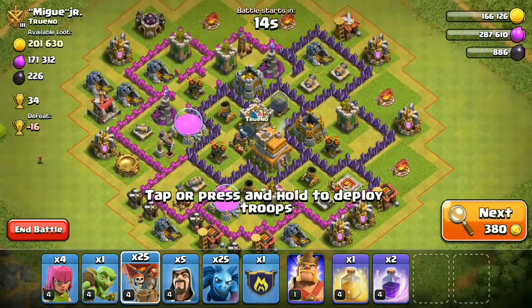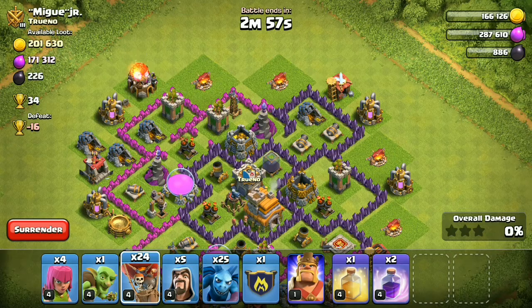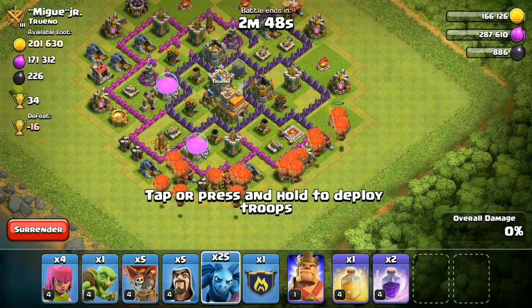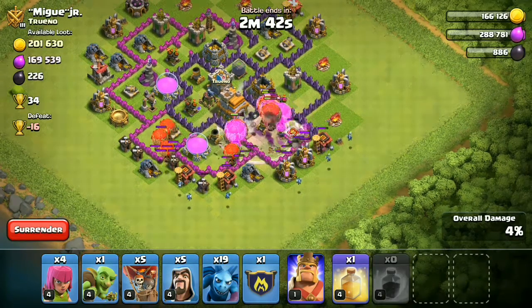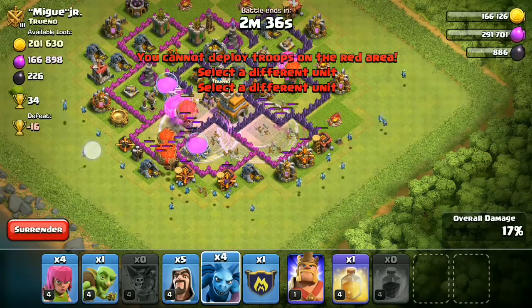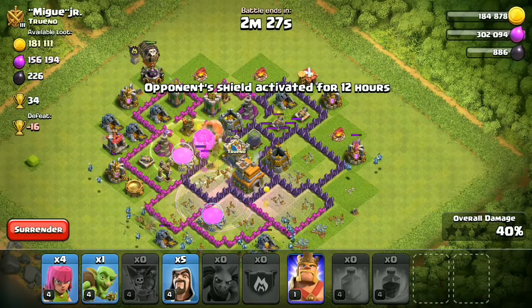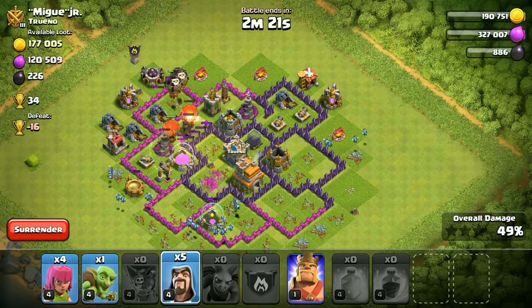This is a very hard base because the air defenses are on the inside, so I'm going to show you how to 3-star these types of bases. You need about 4 high-level balloons, but you can also skip CC troops since the strategy is pretty solid. First, deploy your balloons, then use your minions after every defense is locked onto the balloons. Use your rage spell — you can use one or two rage spells. When the balloons are approaching the last air defense, use your heal spell so they won't be destroyed.